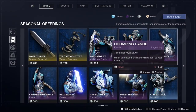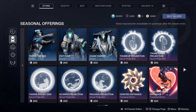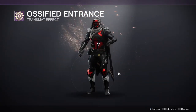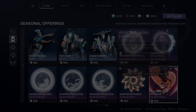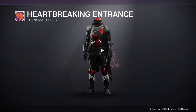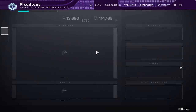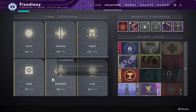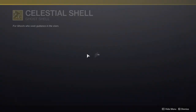Last but not least we get a boring-looking item, and then emotes, which I usually never go through — but that one actually looks cool, I'm probably going to scoop that up. We're not going to go through the season pass because I want to do that in its own separate video, but we will go through the ships and sparrows, and I hate almost all of them.